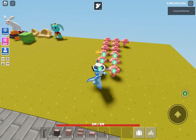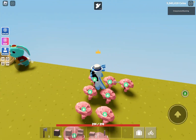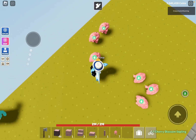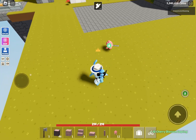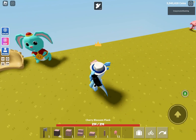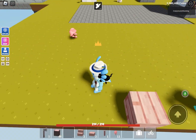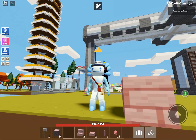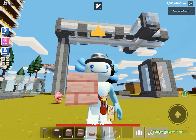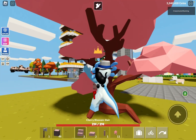It looks like they're not growing - they might need more room because when it grew it had these big roots with collision, the same thing with the spirit sapling. So I'm going to space them out. Let's check out these new items. The cherry plank looks kind of stretched on the sides - I don't know if the texture is stretched. The pixels look too long, but it looks really good though.